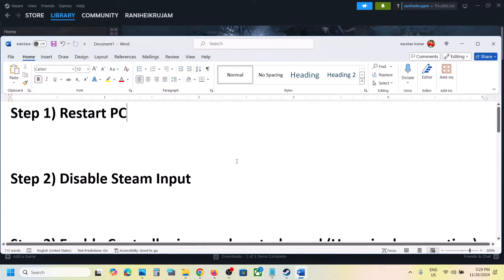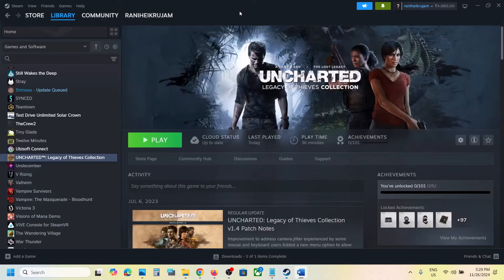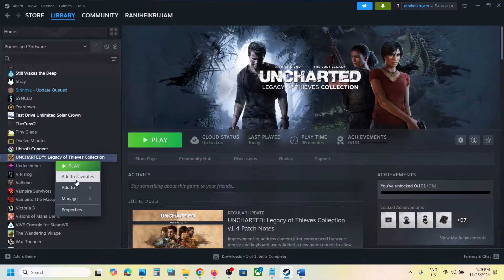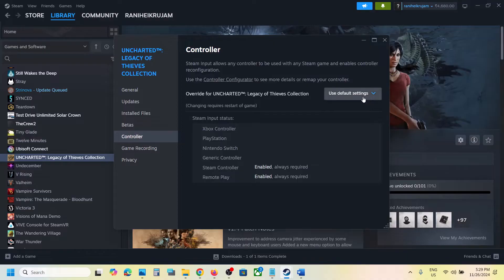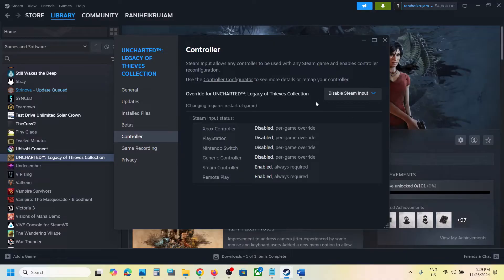The next step is to disable Steam input. For this, go to your Steam library, right-click on the game, select Properties, go to the Controller tab, and then select Disable Input.